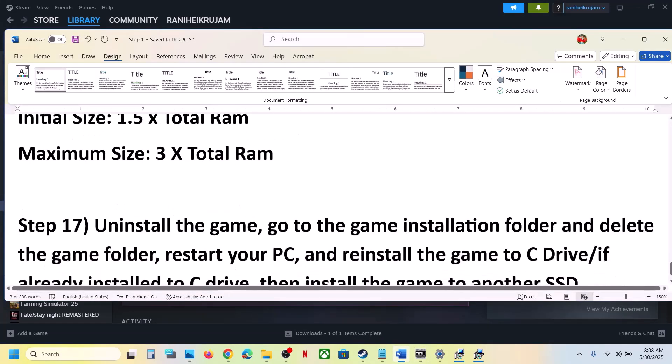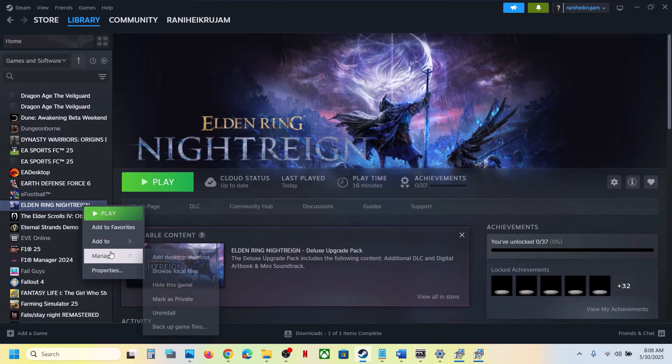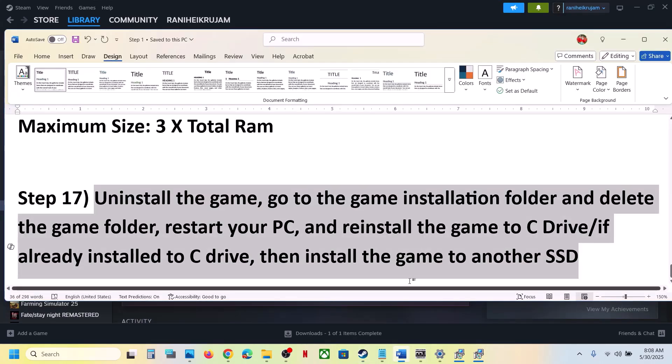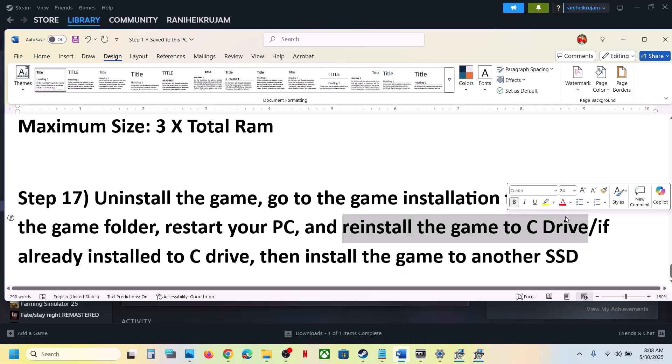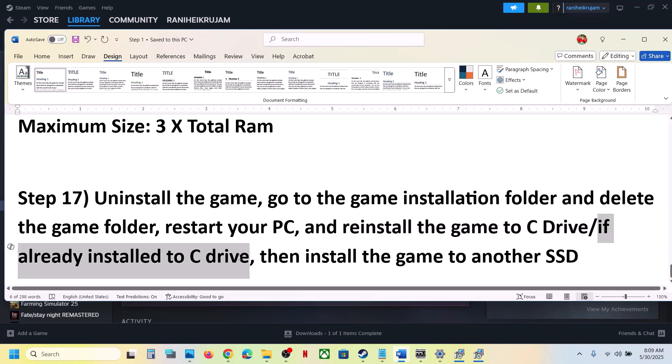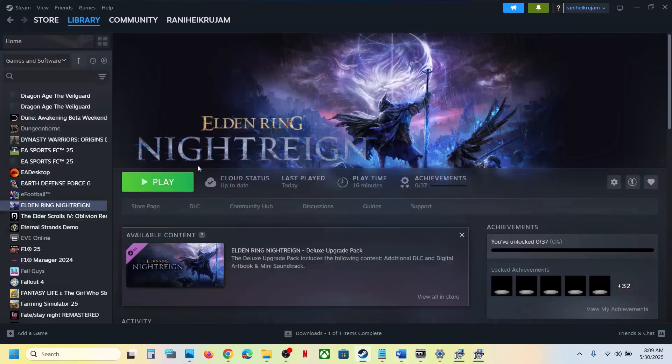The last step is to uninstall and reinstall the game to a different drive. Right-click the game, select Manage, click Uninstall. After uninstalling, go to the game installation folder and delete the game folder, then restart your computer. If the game was on D, E, or an external drive, try installing it to the C drive. If it was already on C drive, try installing it to another SSD. One of the steps in this video should help you run the game successfully. Thank you for watching — please like and subscribe.